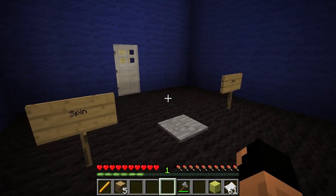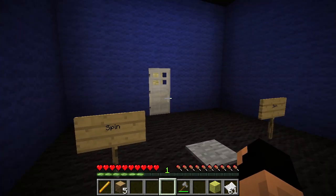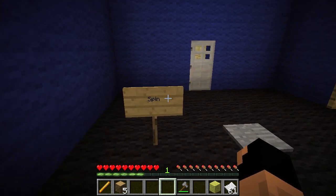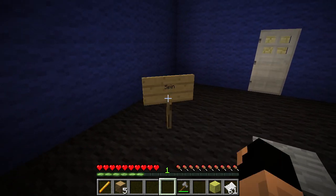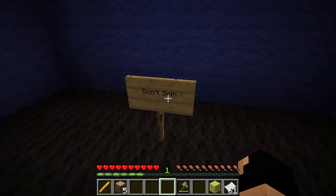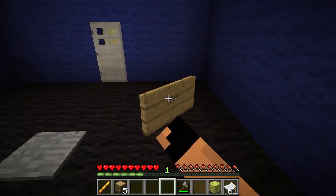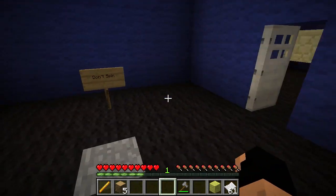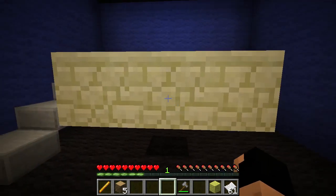I think they added a 1.8 thing where you can change the direction of signs by right-clicking after they're made. Yeah, okay - so wait, that one now says 'don't spin.' There we go, nailed it!